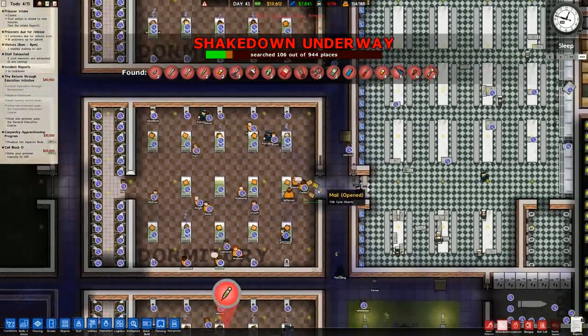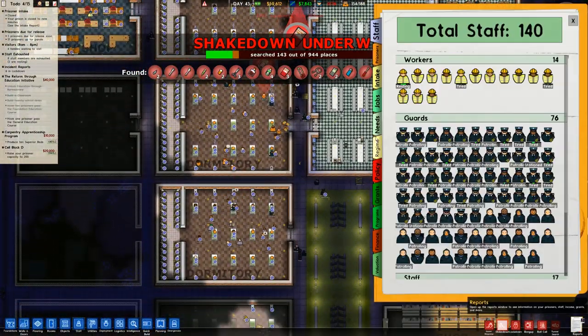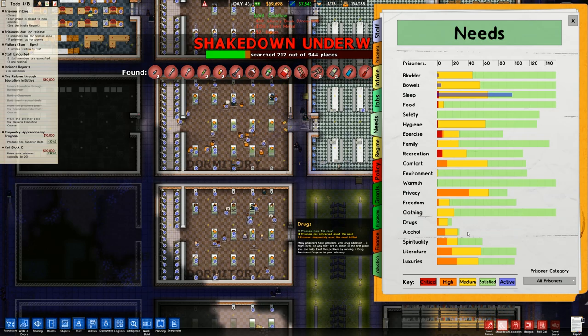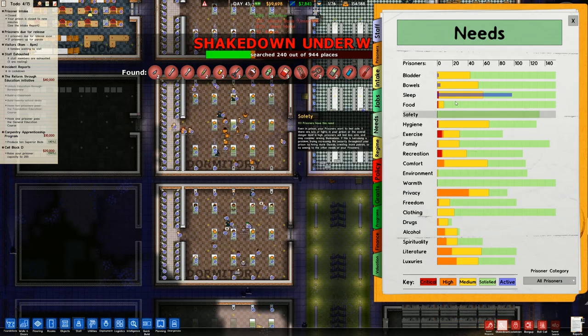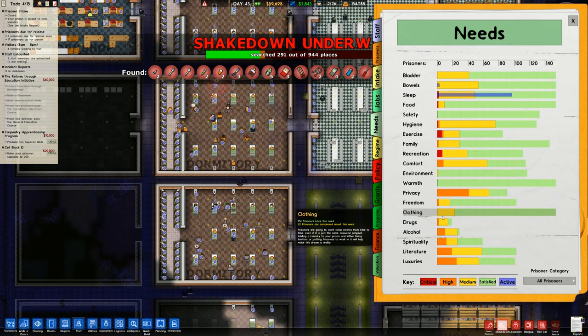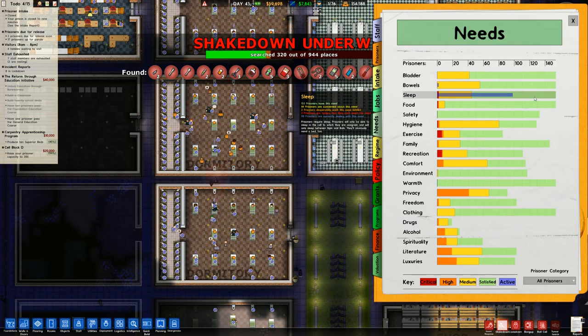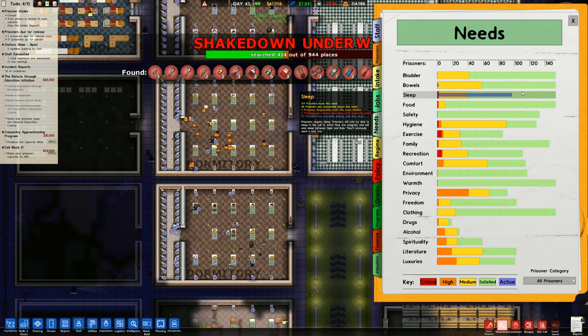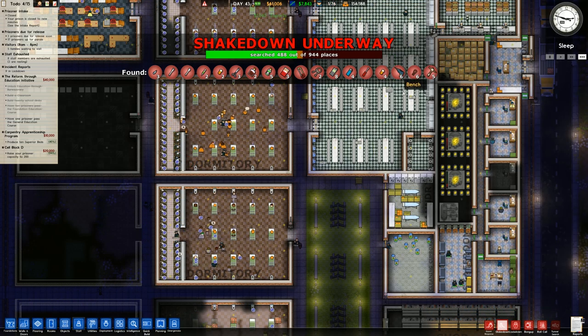The mail is being delivered, which is good. Checking our needs, there are some high needs but only a couple of criticals - that's not too bad at all. There's a lot of satisfaction for environment. Warmth isn't even a thing because we haven't got it turned on. Spirituality has been satisfied, literature, that sort of thing as well.